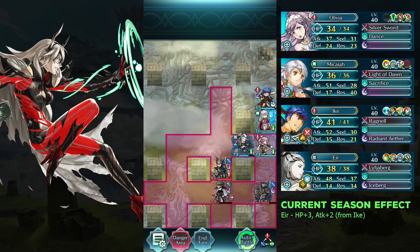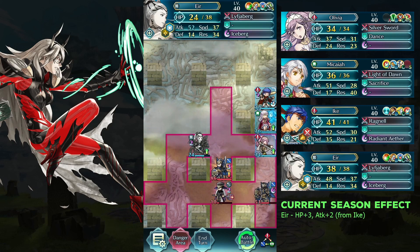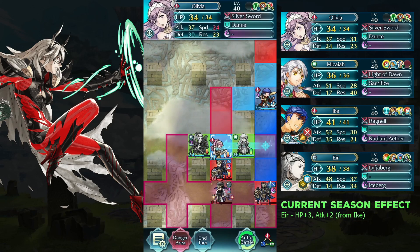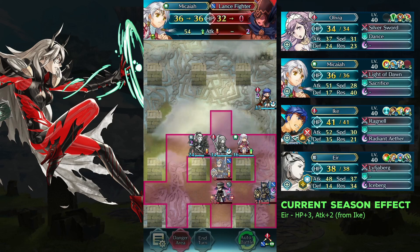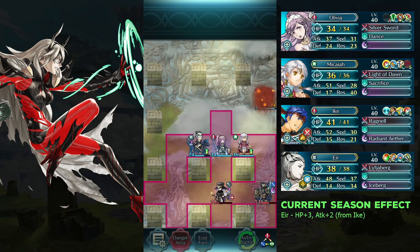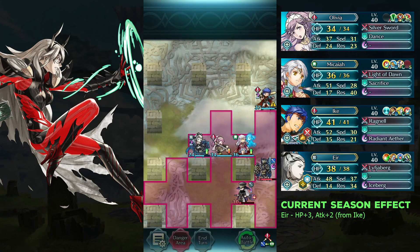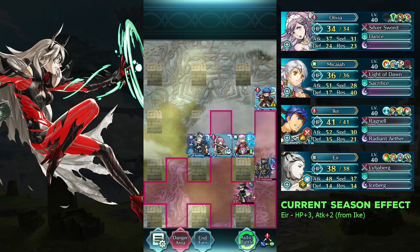Move Eir to the left. Attack the lance fighter twice with Micaiah. Defeat the landslide and Kerag with Micaiah and Eir.